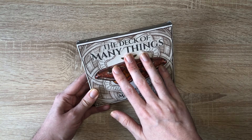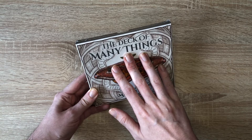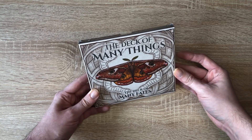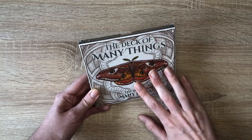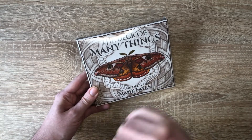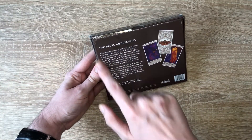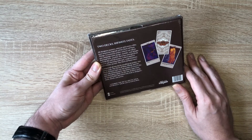The Deck of Many Things — some of you may be familiar with it already. In D&D it's an item that can be obtained, and when you draw a card from the Deck of Many Things you have to do what the card says. They could be great — you could get lots of gold — or they could be horrible, you could summon some rather nasty monsters. This is a physical copy of the Deck of Many Things, and they've also included the Deck of Many Fates, which is a deck of their own items that they've come up with while designing this. This is from Stratagem.